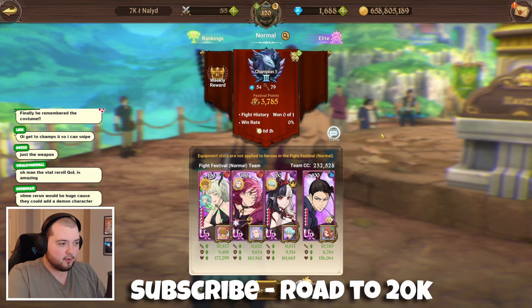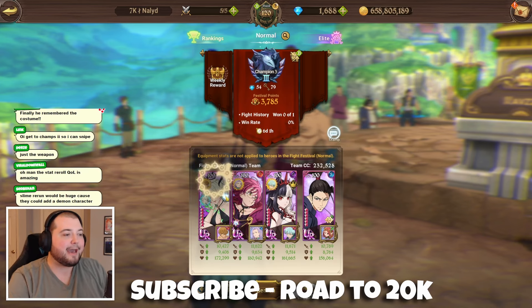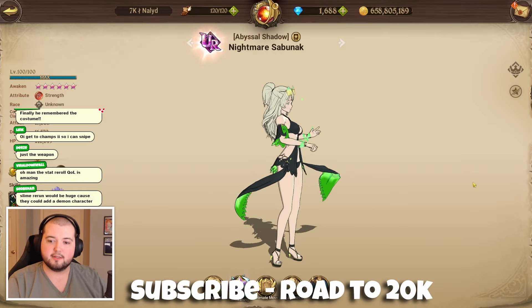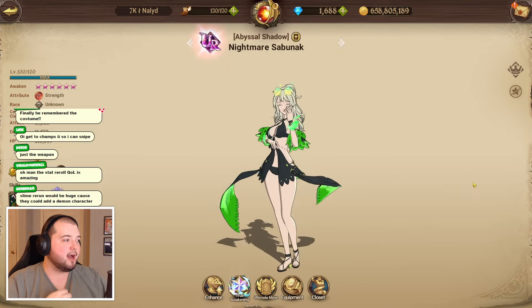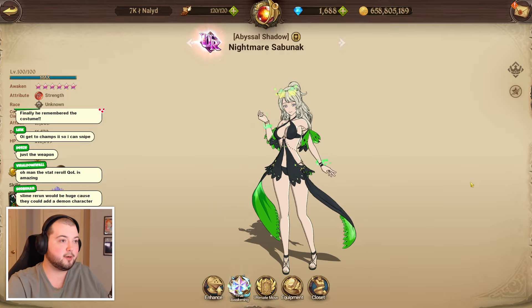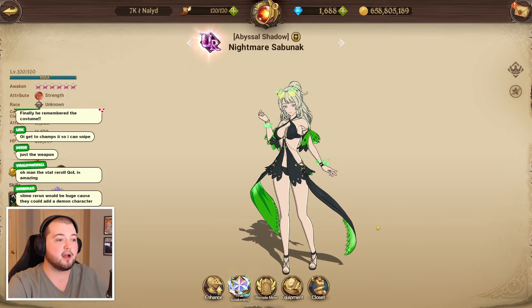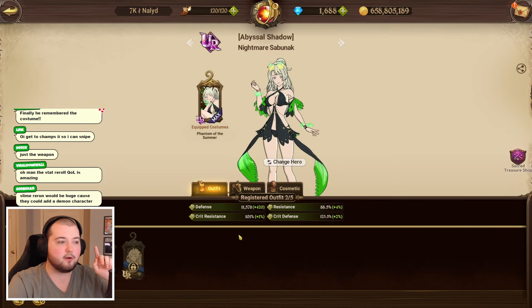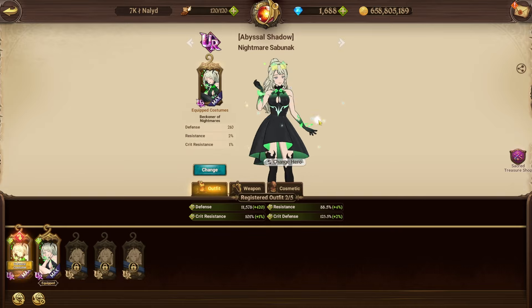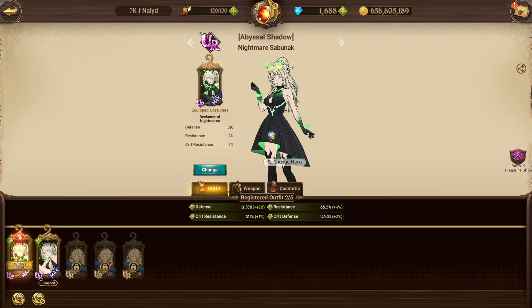Alright, so we are live on stream - we're gonna be testing out the new Sabnak festival character, the new summer waifu that everybody is clamoring about. Obviously she's been out on JP and KR for five days now. I've seen a bunch of gameplay, she actually seems pretty solid. We're gonna be doing this without any crazy costumes or anything - she gets this one for free if you spend 900 gems to complete the rotation, so some of you might not have this one.